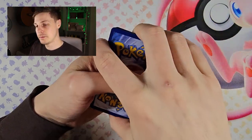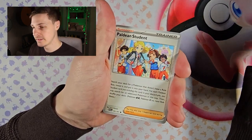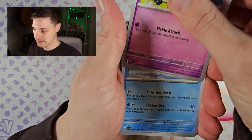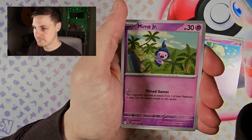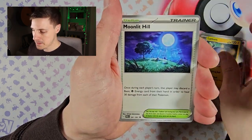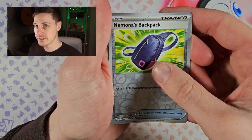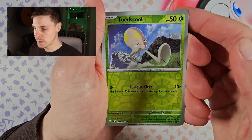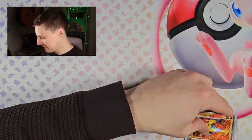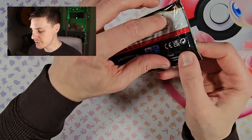I'll be amazed if Pikachu comes up now, but stranger things have happened. Paldean student again, Cottonee, Lapras, Mime Jr., Lantern, Moonlit Hill, Donphan, Mnemonic's Backpack, first reverse, Toadscool second reverse, and a hollow Armarouge. I think that's the first pack with nothing in this bundle — can't begrudge them that.